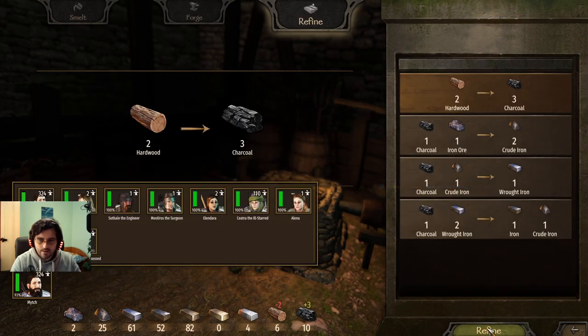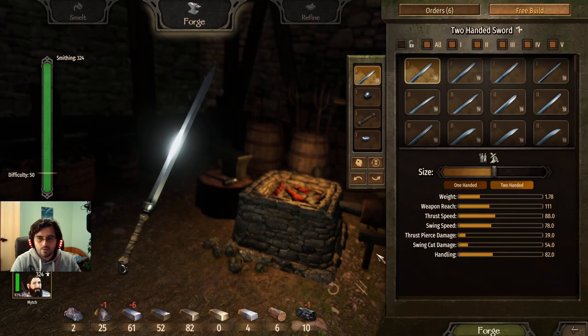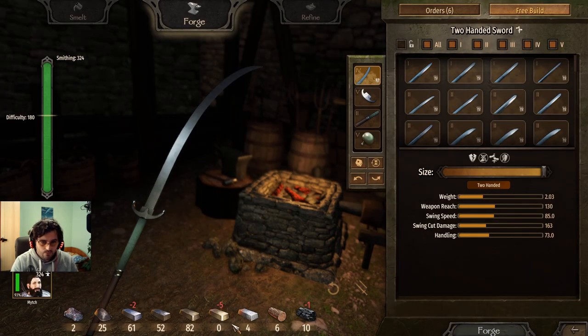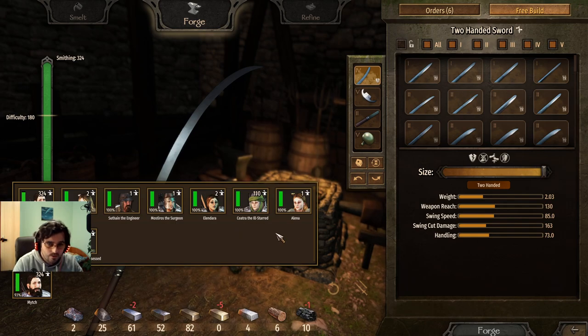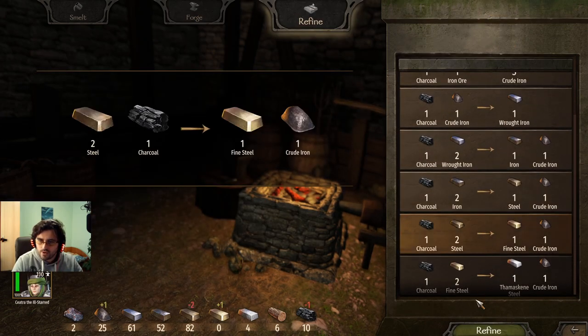Let's see exactly what I need for the two-handed sword to make it happen. I'll need five fine steel — one, two, three, four, five. Good.